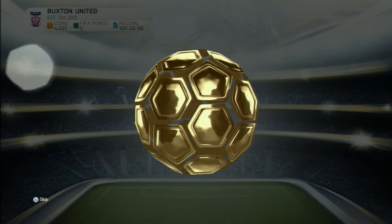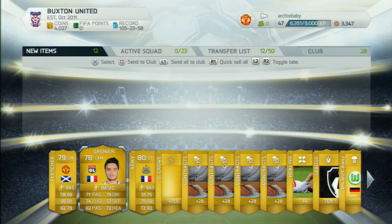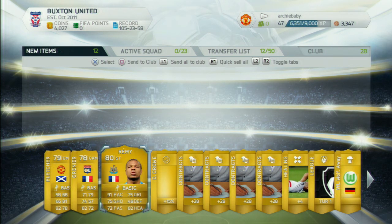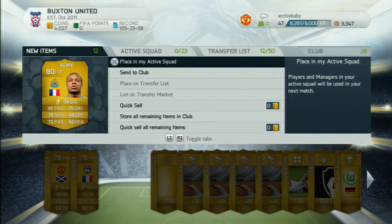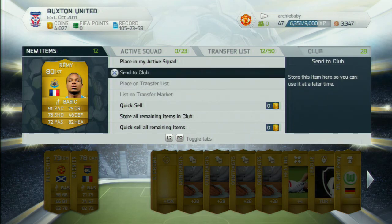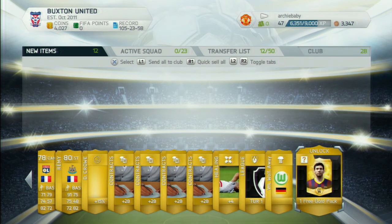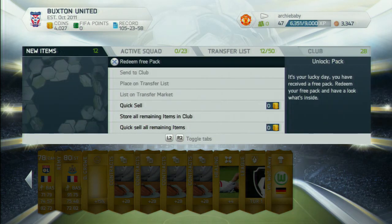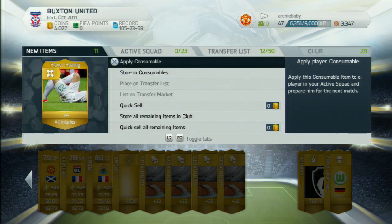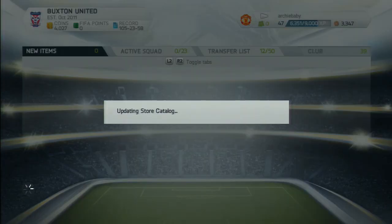I believe these are all untradeable, so whatever you actually get you can't trade at all. We do get the upgraded Remy, but as you can see you can't actually list them. So whatever you get you have to keep in that club, which is a bit of a shame because some could be very useful, but we'd also get another 3 pack there which is pretty awesome.